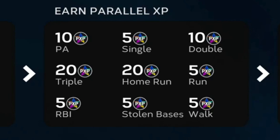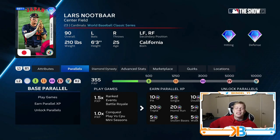Every played appearance gives you 10 PXP, a single gives you 5, 10 for a double, 20 for a triple, 20 for a home run, 5 for a run, 5 for an RBI, 5 for a stolen base, and 5 for a walk. So basically any contribution your player makes on offense, it's going to parallel.